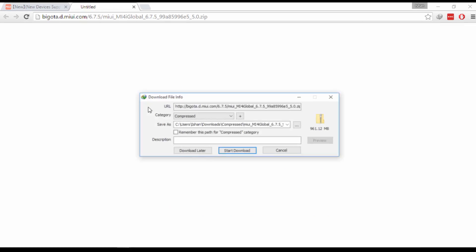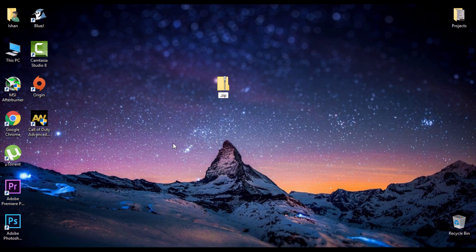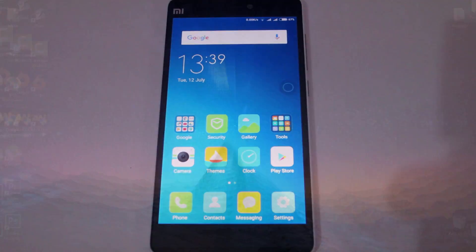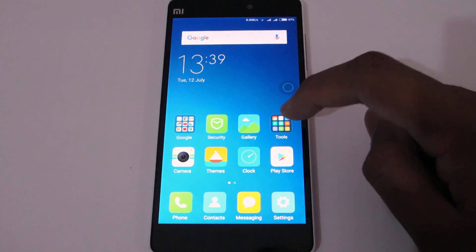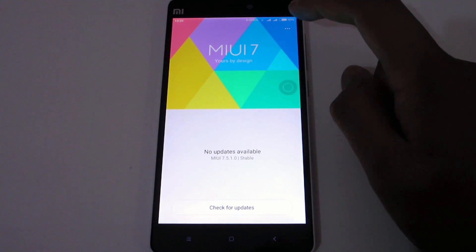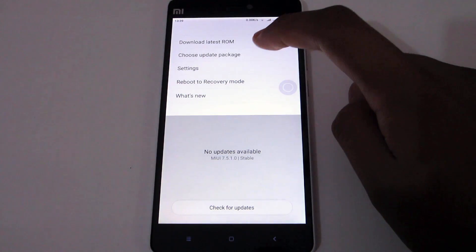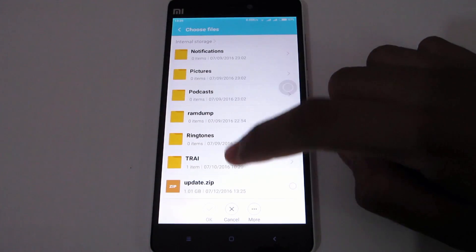Once the download is done, rename the file to update.zip and copy it to your device. Once you have copied the file to the phone, open the Updater app. In the Updater app, tap the three dots, then tap 'Choose update package.' Now locate where you have kept that file.